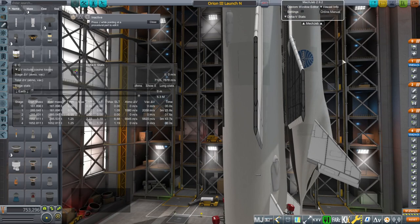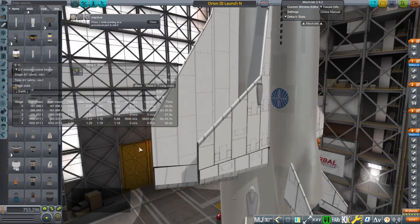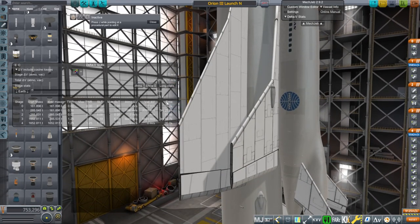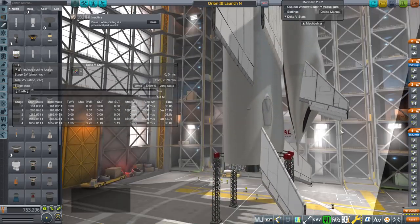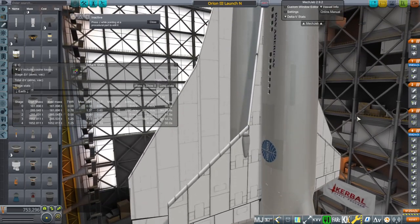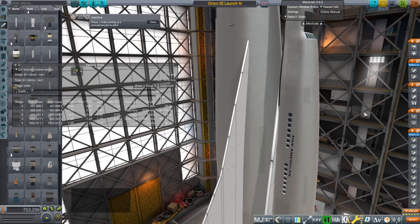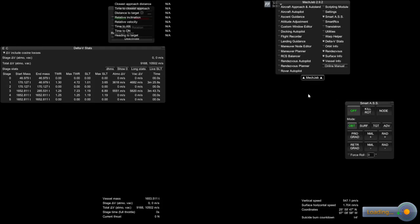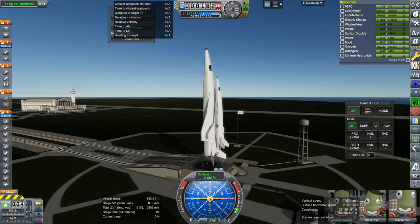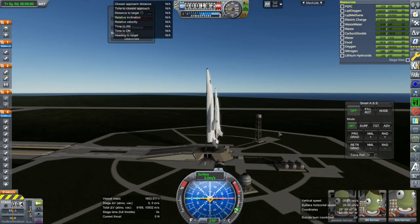The thrust-to-weight ratio isn't very good right now, and the VAB isn't giving the right stats because of complications with the extendable nozzles. We have to test it — we're launching from Brownsville. It probably wouldn't work at all if we hadn't shortened the wing and removed the jet engines from the carrier plane, which I did in a recent video. That saves the mass that allows the lower-ISP ED8 engines to work instead of the Raptors.